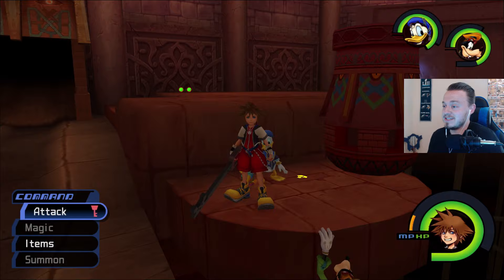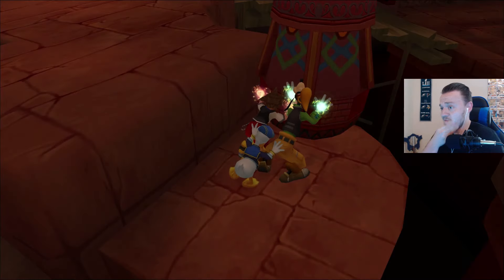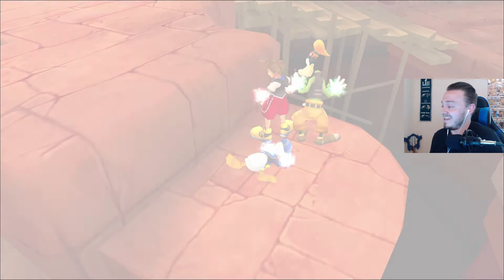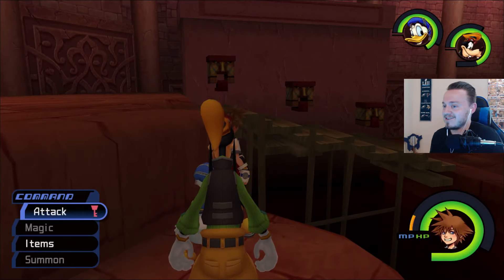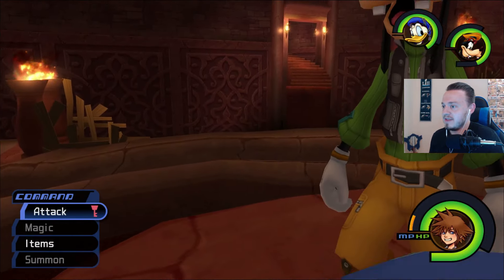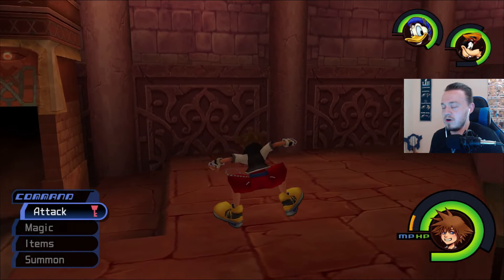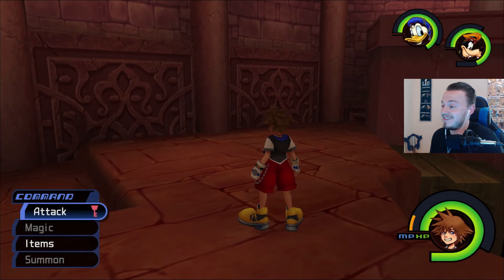Alright, so we got another Trinity right here. This is a yellow Trinity. Let's make sure we go ahead and grab this — or I guess activate it. It looks like Donald was just pushing on our butts and forced us to push that boulder down there. Now I believe that we have to go to the treasure room. So I'll see you guys in a minute — I'm going to cut these things out so you don't have to see all the little stuff in between.